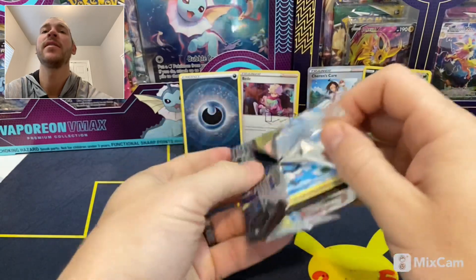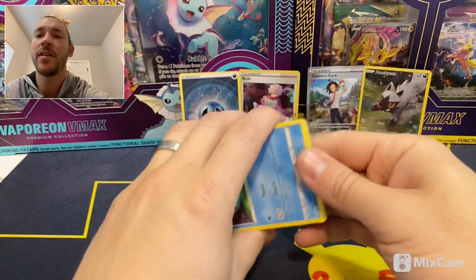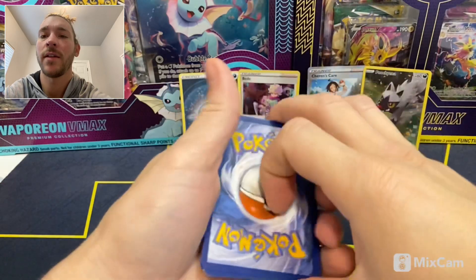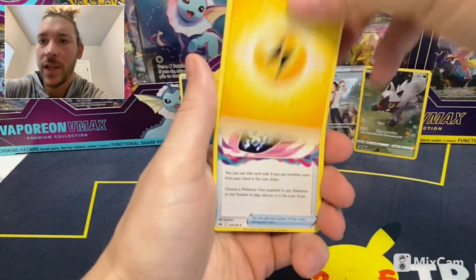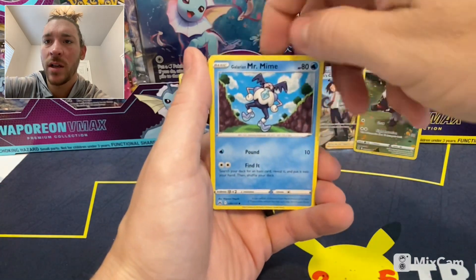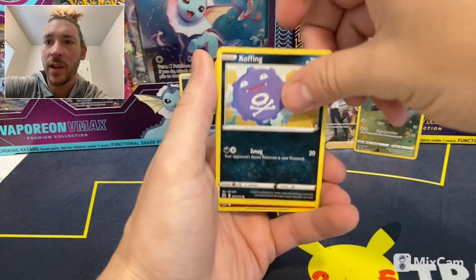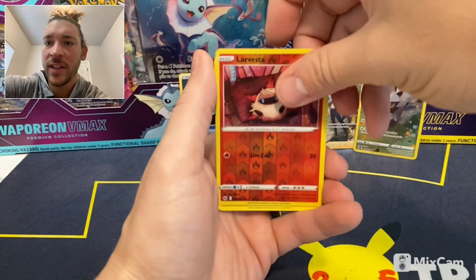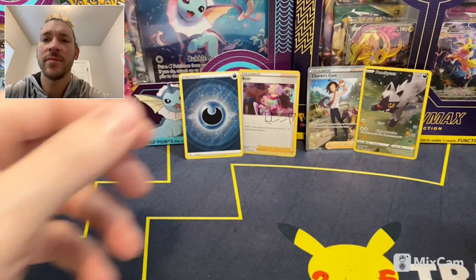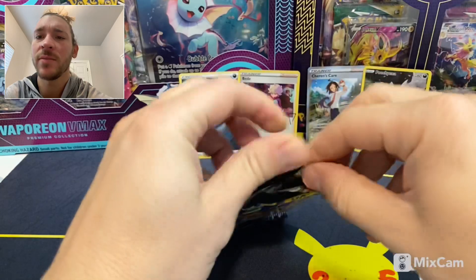Pack five! Let's go — Energy, Lost Vacuum, Electrike, Ultra Ball, Galarian Mr. Mime, Sunkern, Bidoof, Koffing, Salandit, Larvesta, Yanmega. Okay, let's keep going. Get some good vibes. Let's get some good vibes.